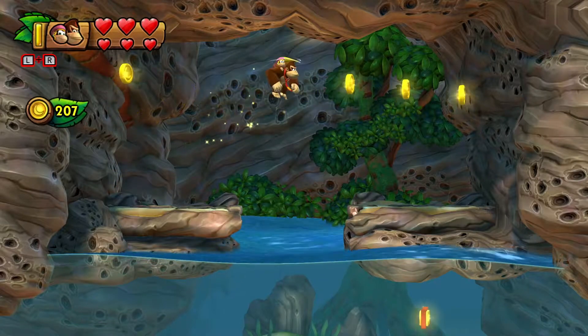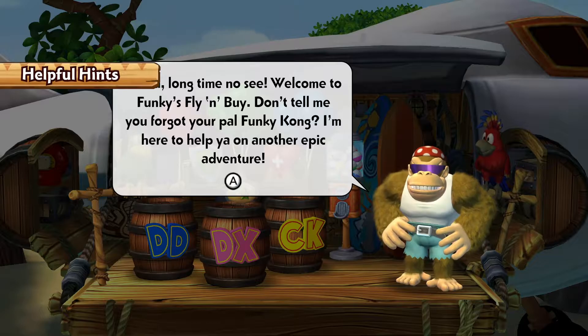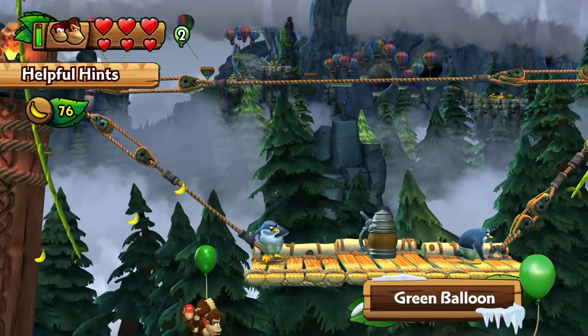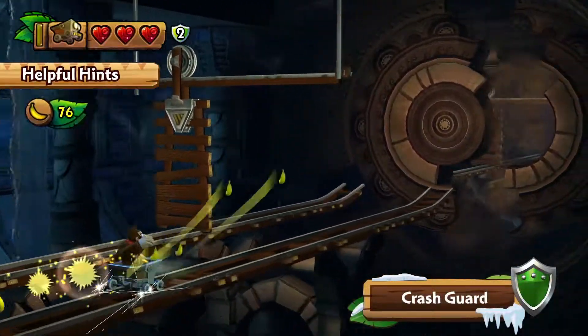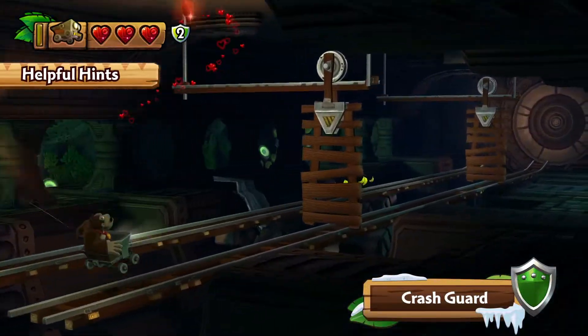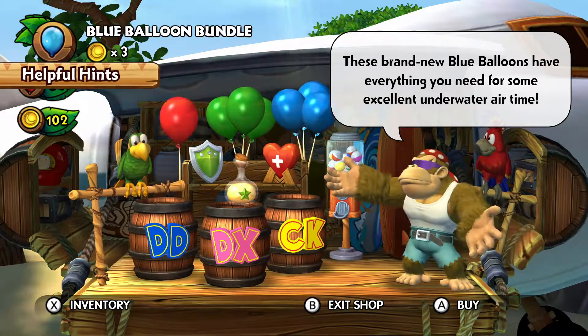If you collect enough banana coins, you can exchange them for items that Funky's flying by. Green balloons lift you back up if you fall in a pit, and crash guards protect vehicles from damage. Need something? Then Funky Kong is the guy to see.